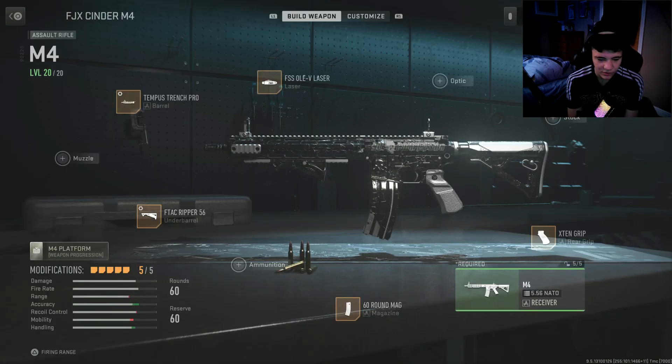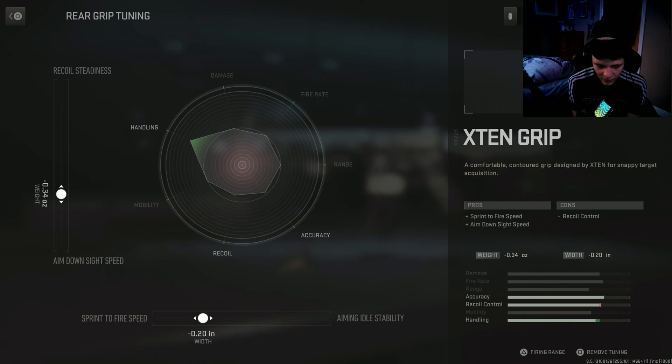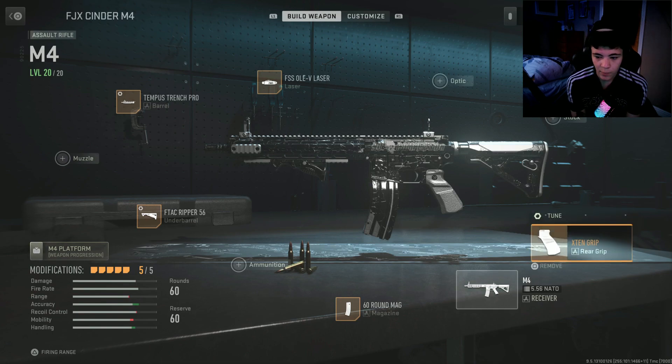Put it to like here so that the handling is kind of good and recoil is good. I didn't tune this one but I might tune it — we'll do handling again. We'll do it like here, minus 0.34. And then for aim stability you want sprint-to-fire time because sprint-to-fire is very good in my opinion. I'm going to put this one to like minus 19, and then put this one upwards — plus 0.44.